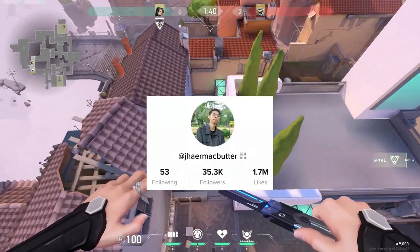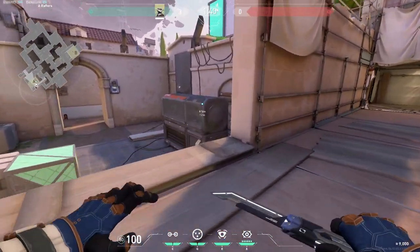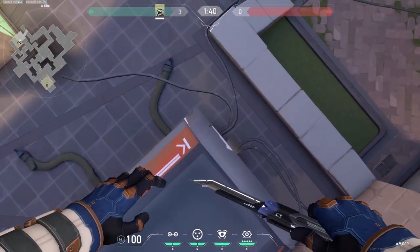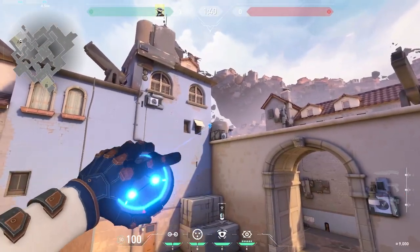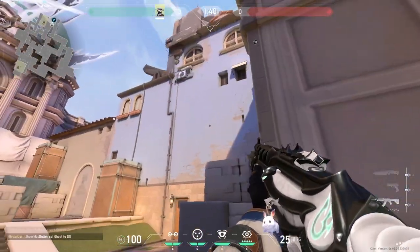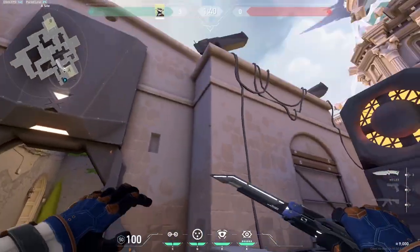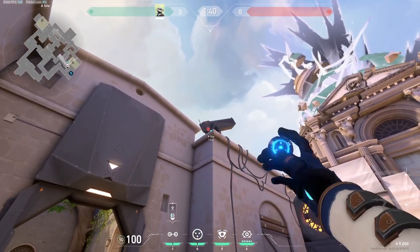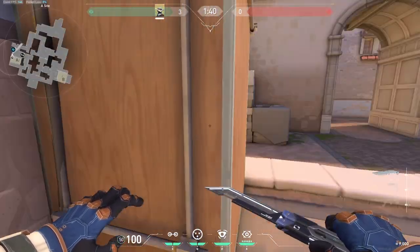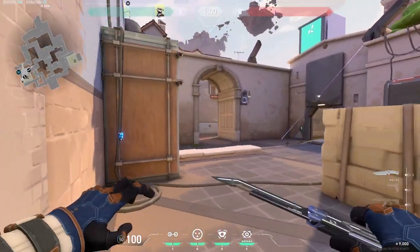If you follow my TikTok or watch my YouTube Shorts, you should know this setup. Here's my Cypher setup for Ascent A site. Go right over here at the edge of Gen, take out your camera and place it right over there — it's a pretty difficult camera to break considering how high it is, and it gets a good view of site. After that, take out your trip and aim right over there — this trip should cover anybody trying to close the door. For your second trip, go on this corner and aim right there on Gen, covering pretty much all of A site.